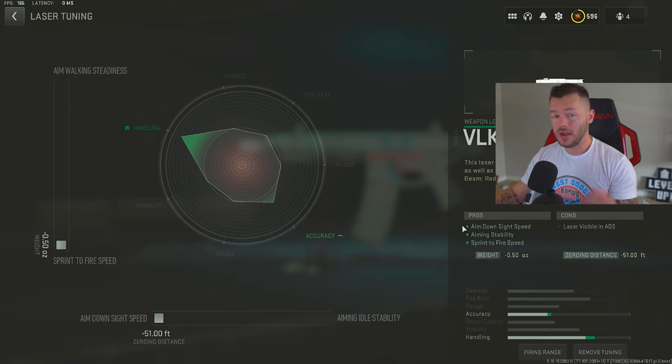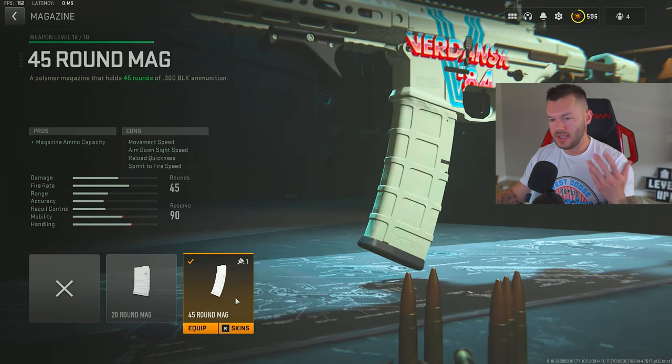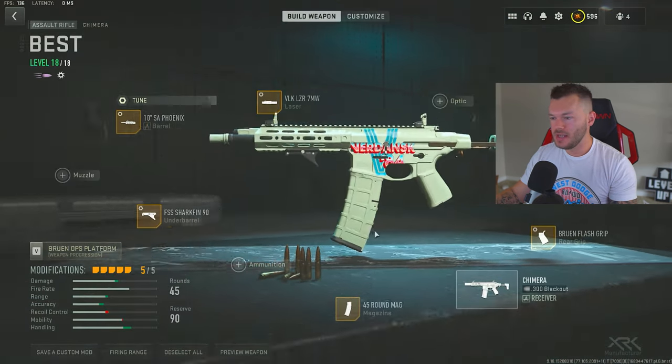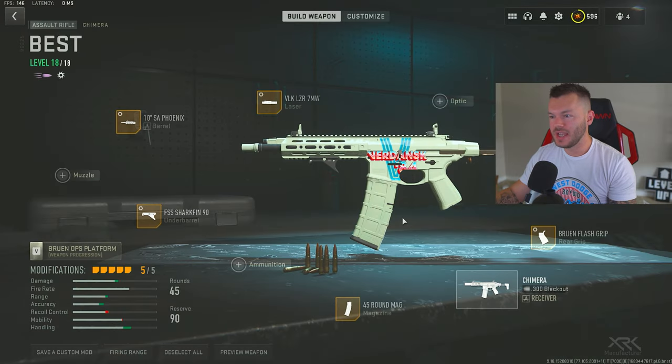The VLK Laser 7mw gives an increase in aim down sight speed, aiming stability, and sprint-to-fire speed — really great. Then the 45-round mag: the stock is 30 rounds — never run 30, always go for 45, 50, or 60. The only exception might be the M16, which you really shouldn't be running in general. Lastly, the Bruen Flash Grip for sprint-to-fire speed and aim down sight speed, tuned negative 0.71 and negative 0.25. A really nice hybrid AR-SMG sniper support with great TTK.